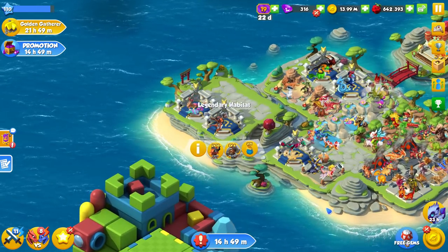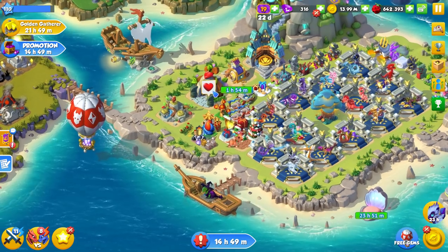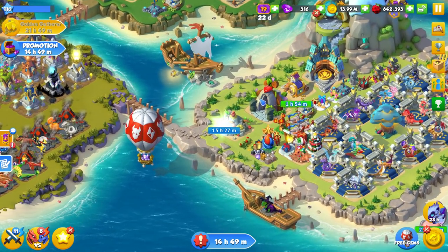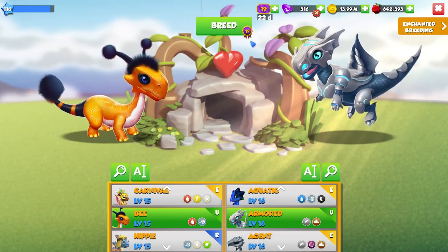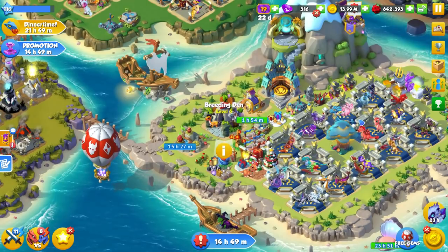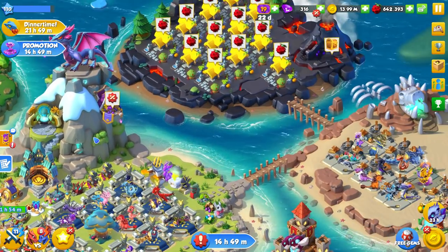We can finally say that we've completed heroic mode. We have the Big Horn and all that good stuff. This is probably going to be my final attempt at breeding a second Fluffy Dragon. How do we go? One hour, 35 minutes. Well, I guess it's not our final attempt then.